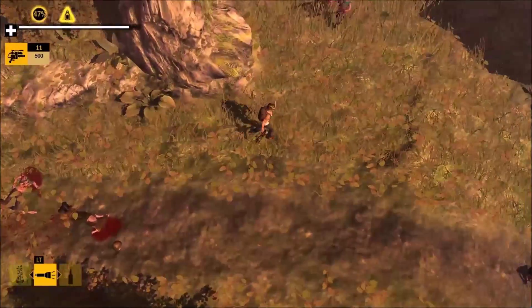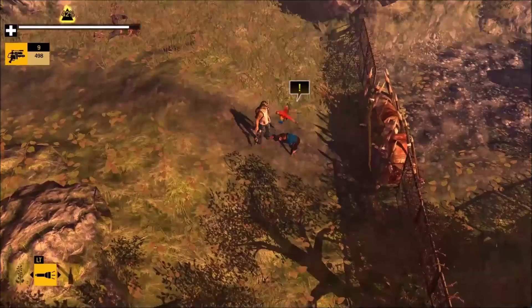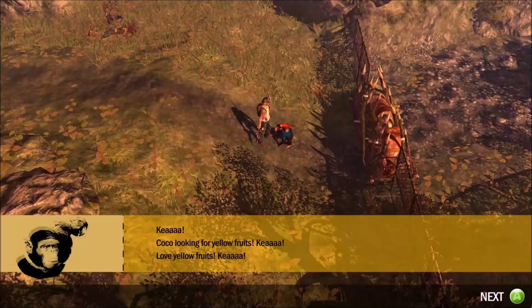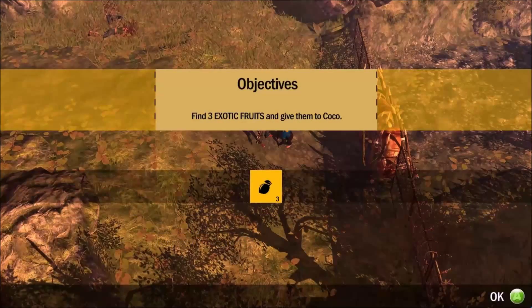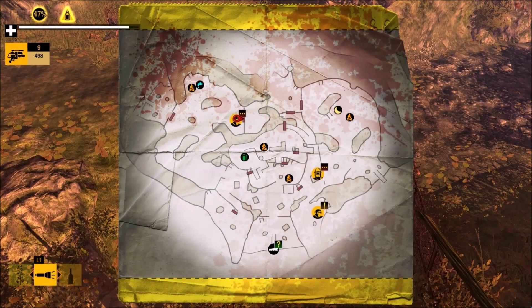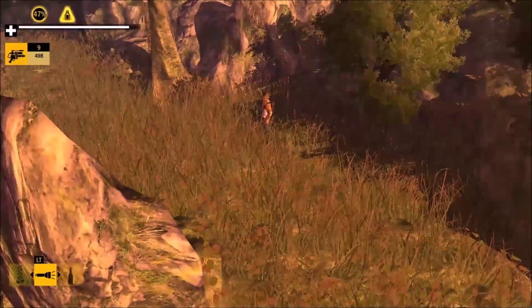It makes sense that only a headshot from us would do anything. What's up, monkey? Coco looking for yellow fruits. Give Coco three yellow fruits. Do this. Does it show me on the map at all where some fruits are? No, of course it doesn't. I think I already have one though.